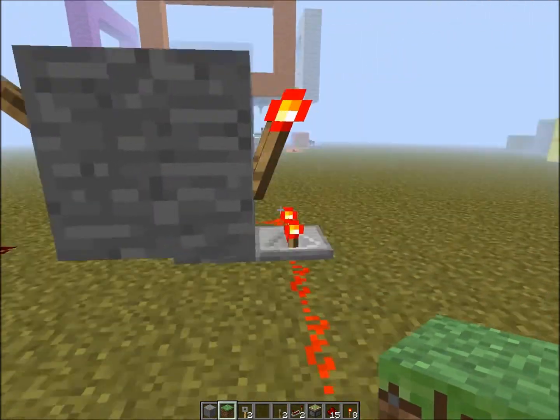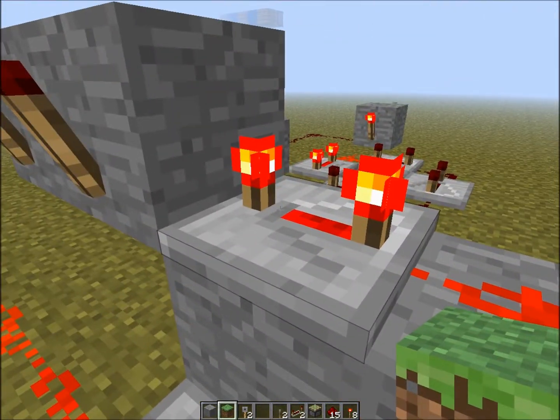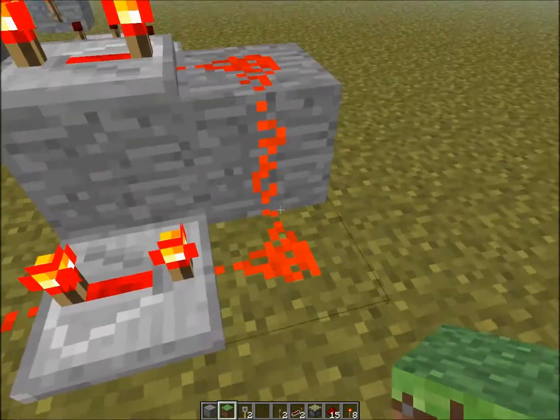This is powering this whole line and therefore this torch is off. When you turn it off, however, it's going to turn off this line, and once this one goes off, then this is going to turn on, powering this line and then it will start over again.